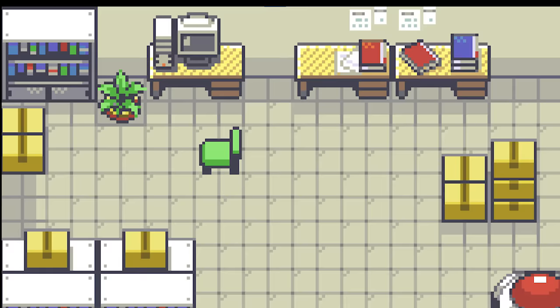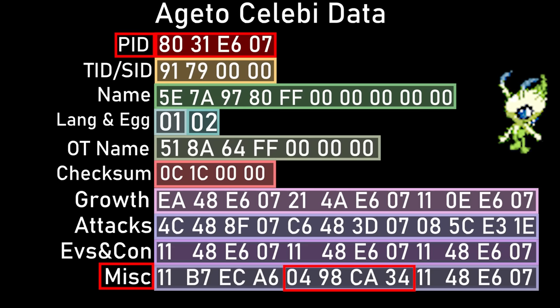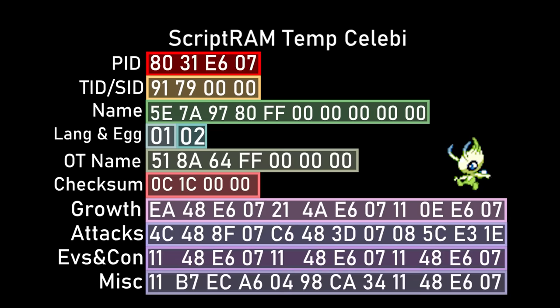I really wanted this event to be battleable — outside of the Virtual Console Celebi event, you've never been able to battle Celebi to capture it, and I thought that would be really unique. Making this event would be significantly more difficult, because my other program was just setting up registers and calling setboxmondata. But Ageto Celebi has a lot of set data — the only random things are the PID and IVs. Everything else is entirely static. This meant calling setboxmondata around 12 times, and space would be a real concern. So Xiao came up with the idea of storing a temporary Celebi in RAM: I took a legal Ageto Celebi, decrypted it, zeroed out the IVs and PID, and used the same fake macro method to store an entire Pokemon.